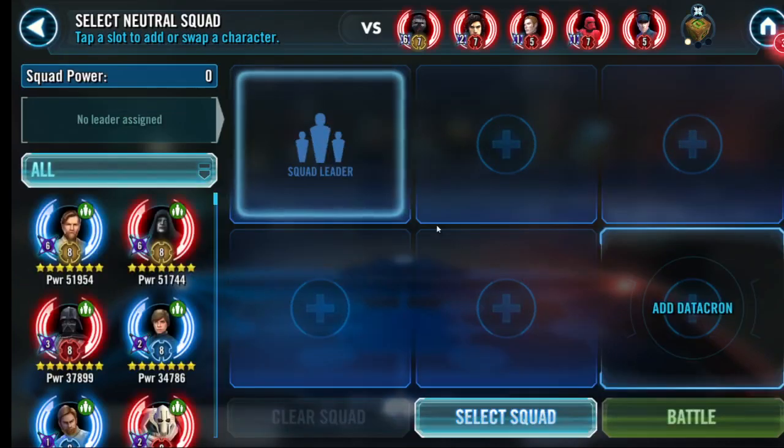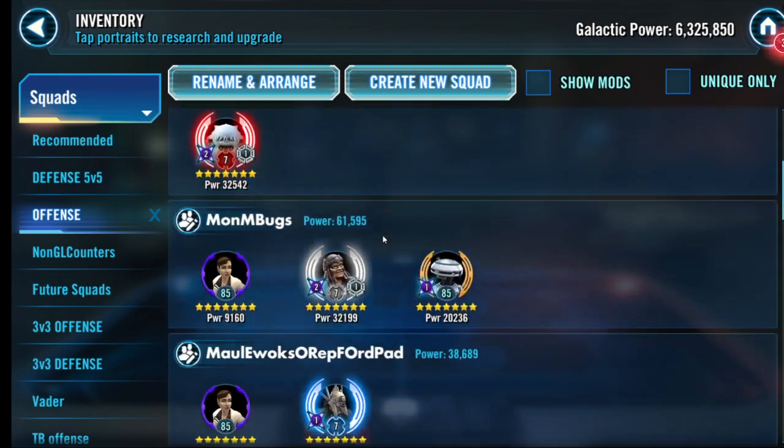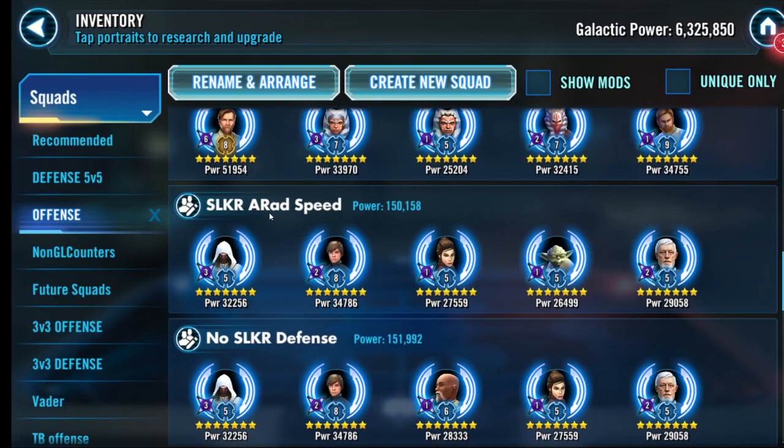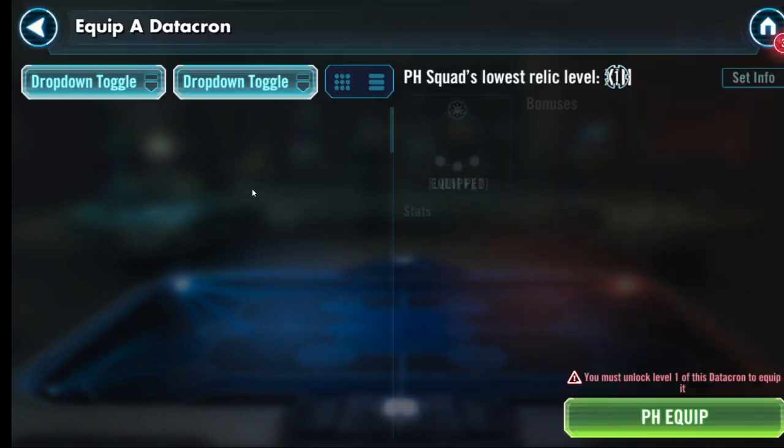JKR and JKL versus SLKR — let's go get my squad. Going to the offensive section — music is down for the moment. Right here: SLKR, Admiral Hux, speed teams. This is a great squad. I've slowed down Bastila, Hux, and Old Ben. I put in their speed mods and other tunes, but this should still work. I need a great datacron — something with damage.